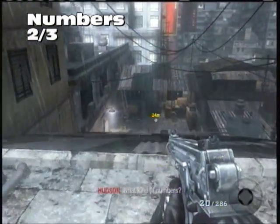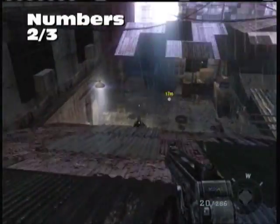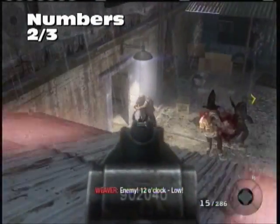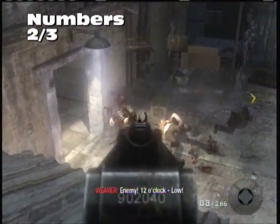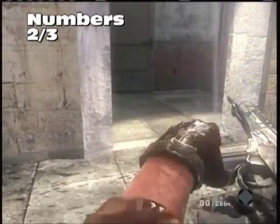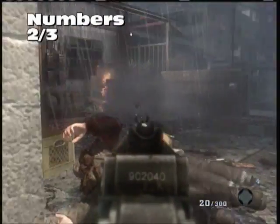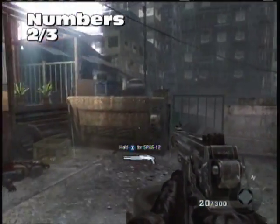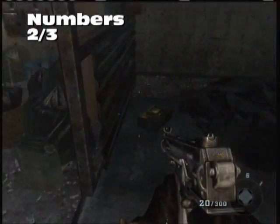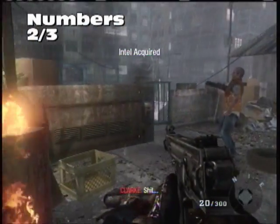Our second Intel comes once you've slid down the slide. A quick tip for Veteran: the far left guy will be the first one to possibly kill you, so shoot him first, then make your way into this room. Once you've killed all those guys, make your way into the left behind the cover — that'll be our second piece of Intel for Numbers.